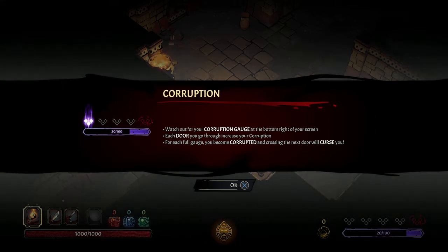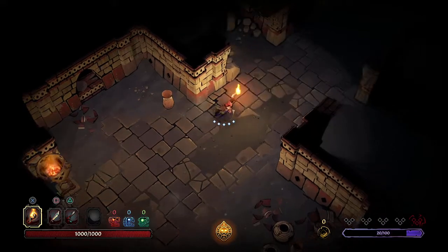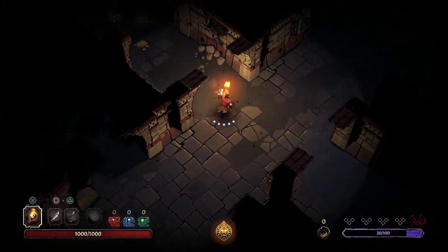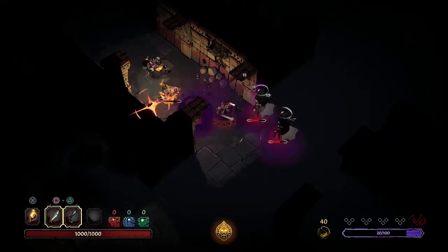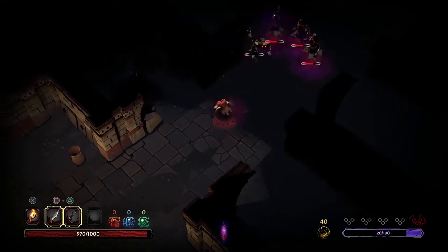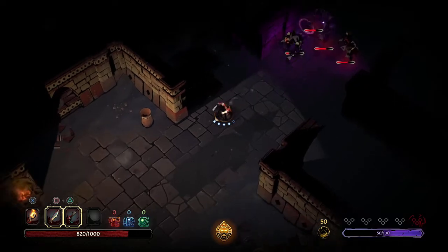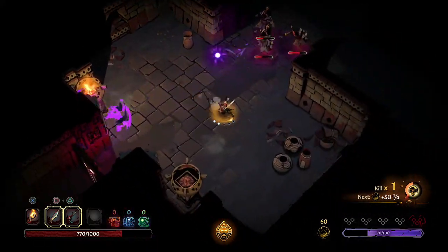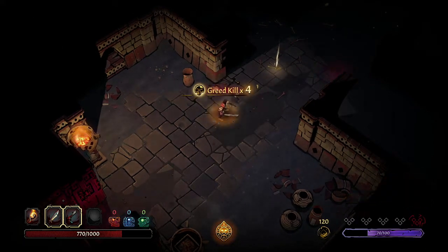Watch out for your corruption gauge at the bottom right of your screen. Each door you go through increases your corruption. For each full gauge you become corrupted, and crossing the next door will curse you. Okay, I don't want to fight him in the dark - he's going to be taking damage. Is this going to be one of those games where you're going to die no matter what at the start?